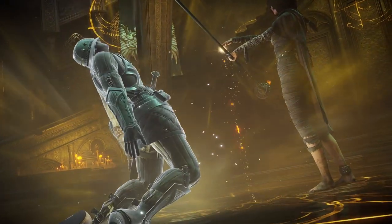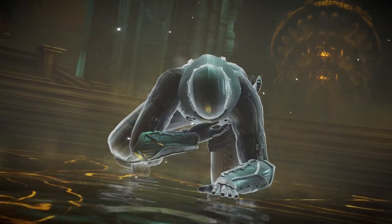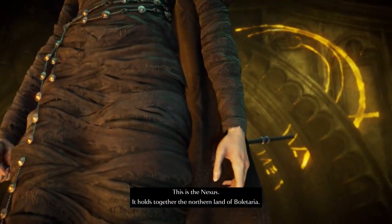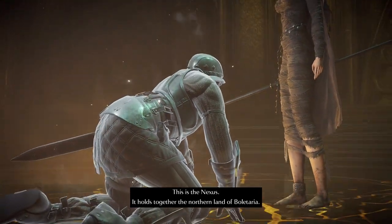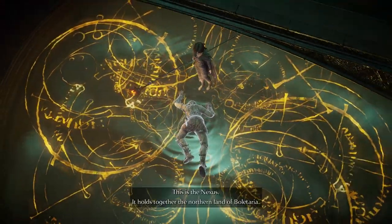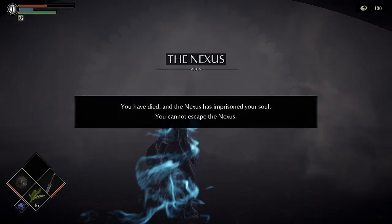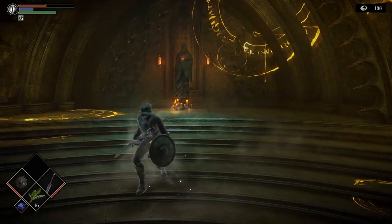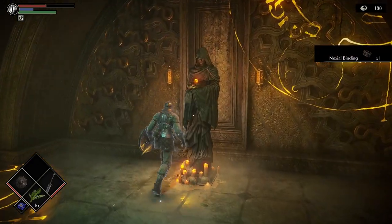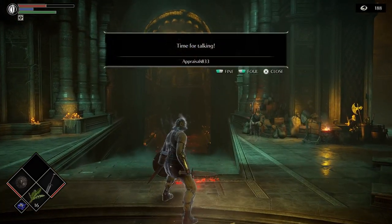Sorry, we get revived back anyway. A little bit worse for wear, but this is the Nexus. It holds together the northern land of Boletaria. He just passes out. You can't quit the Nexus, but the five archstones will guide you to the outer lands. You have died, and the Nexus has imprisoned your soul. You cannot escape the Nexus. Well, that's great. By capturing demon souls... I couldn't read the rest of that because I started walking, so that's unfortunate. But we've got some stuff going on, a lot of messages. Time for talking! We can rate it fine and foul. The true demon soul starts here at the very beginning of the game.